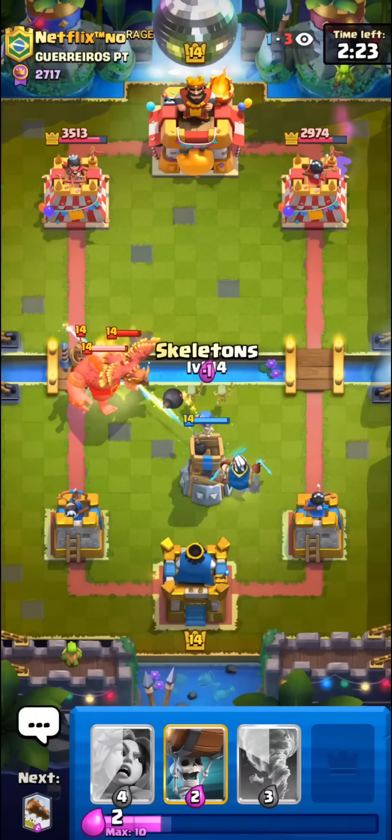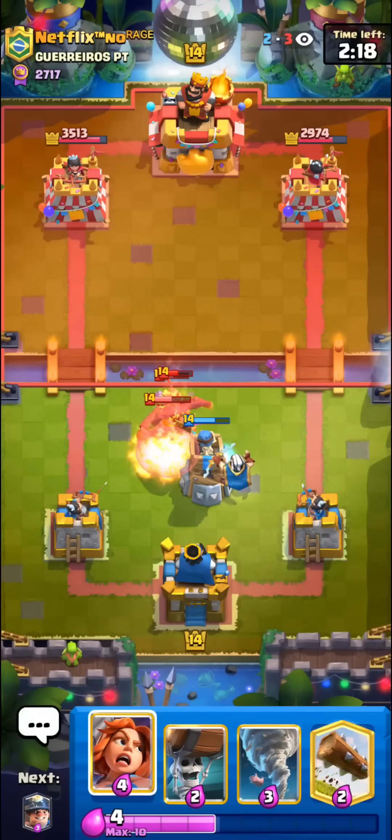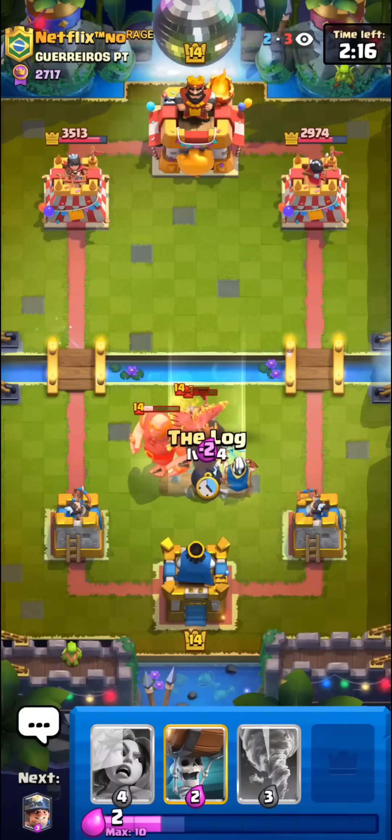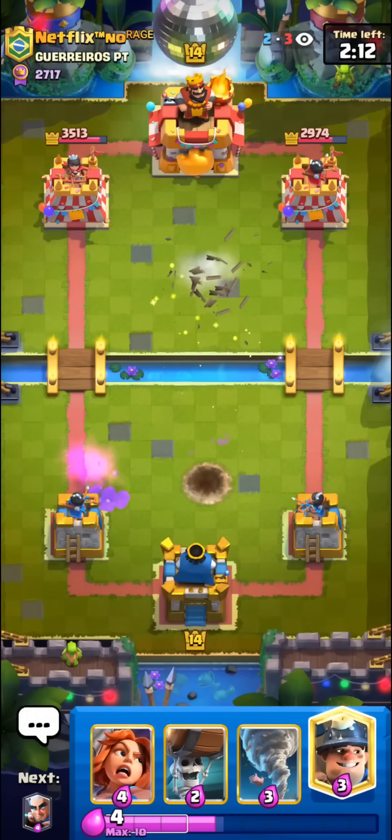Giant at the bridge for no reason — average Giant Devil Prince player. I think we should be fine here though. Beautiful Magic Archer. I'll Log as well. Super clean defense.